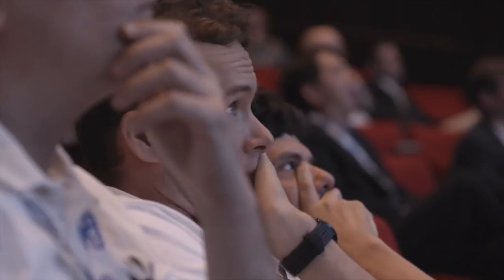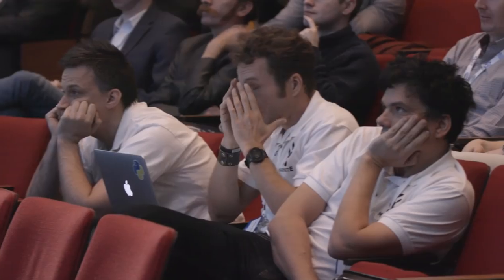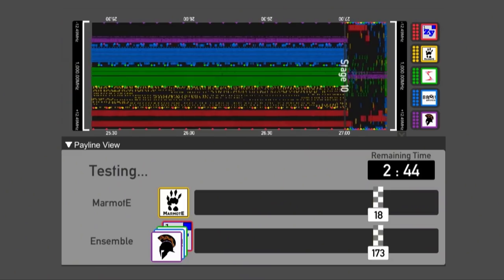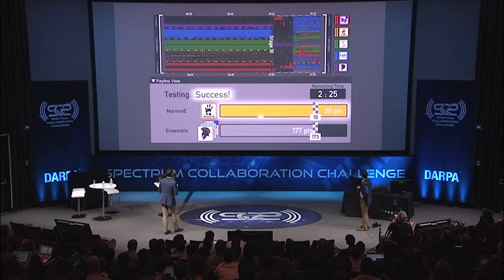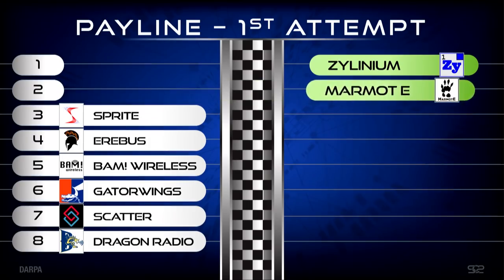We're going to move to Team Marmot E and look at their first attempt. Marmot E is in yellow here for their first attempt at the payline. It's worth noting that teams can't score early on, which is why you see that gap. Congratulations, Marmot E — you guys have made this look easy so far.